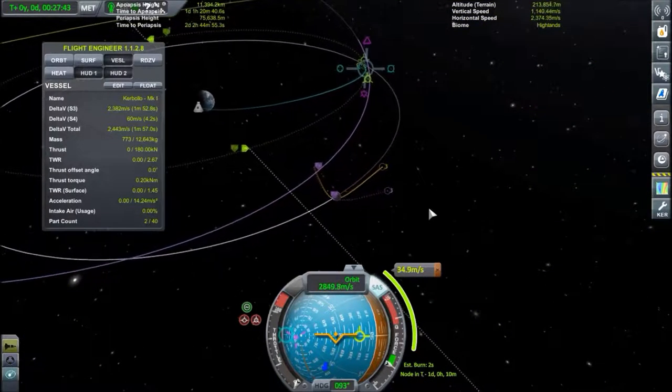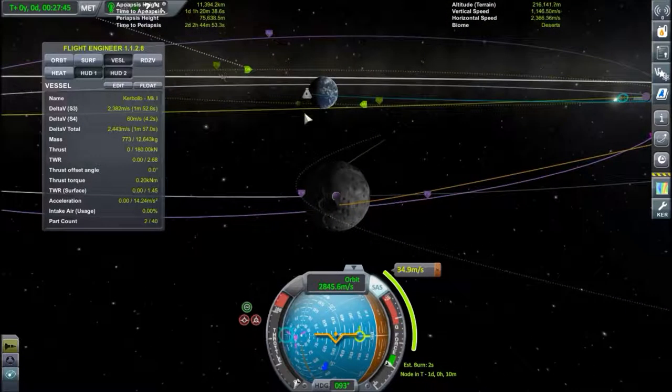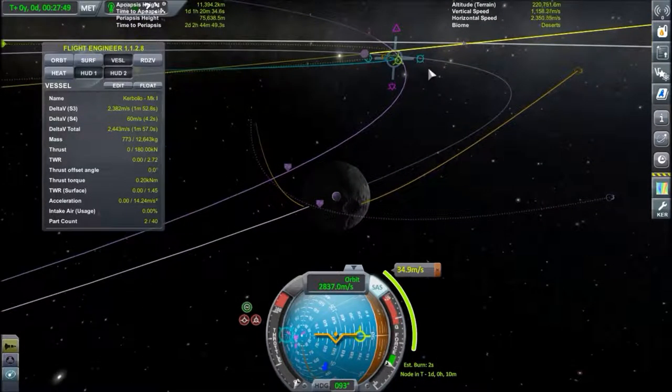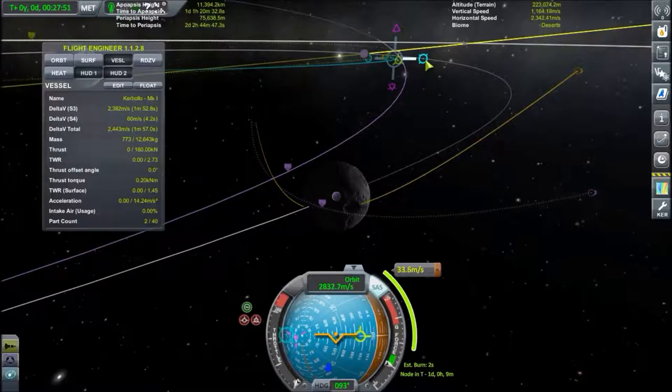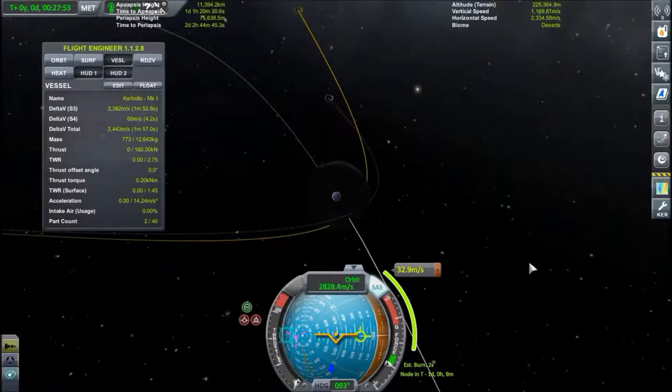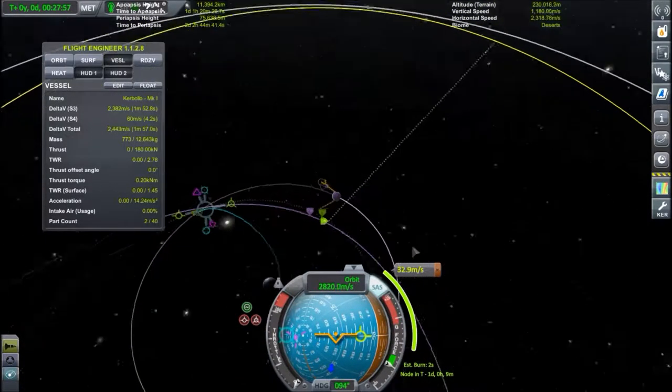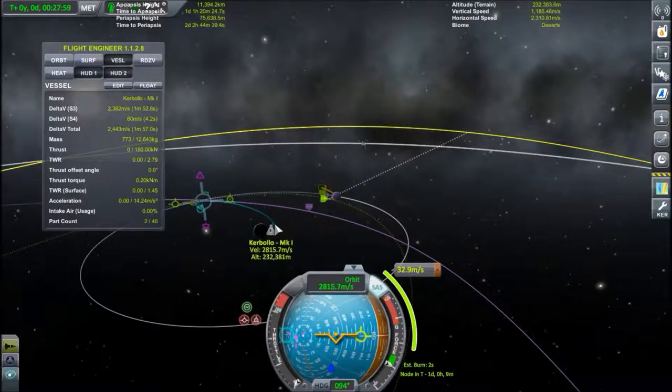However, this is going to take us into the Mun again. Let's see what we can do about that. Decent periapsis — new apoapsis is not quite what I'd like, so what we're going to do is leave it like that. Actually, we can even put it inside the Mun so we can get rid of the ascent stage and not leave debris in orbit.